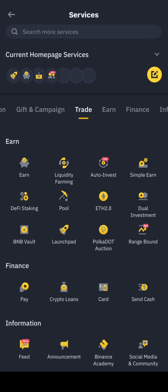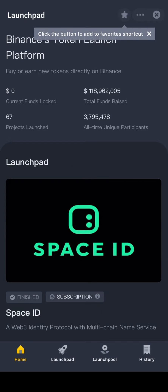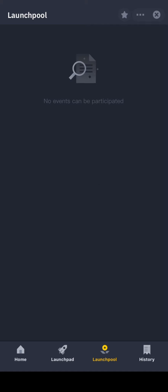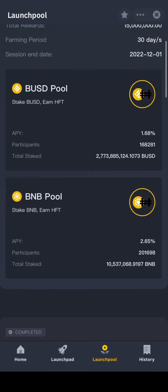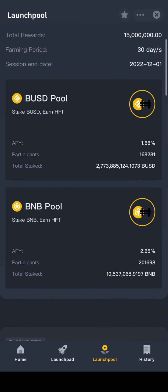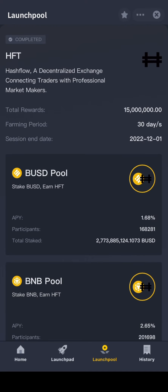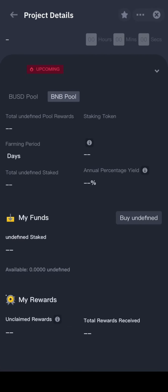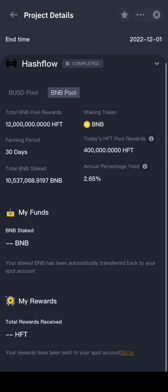Go to Launchpad, then find Launchpool right beside it. Right now the previous launchpool is showing, but once this RDNT launchpool starts tomorrow it will appear here. To stake your BNB, press on the BNB token section and you will find the option to stake your BNB.